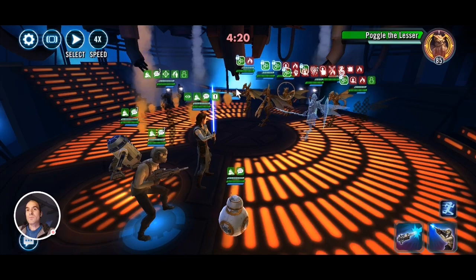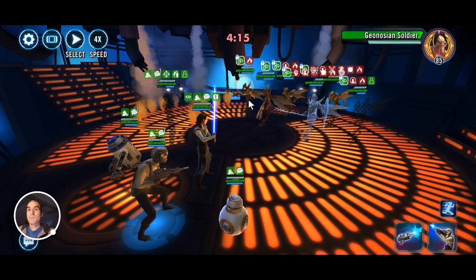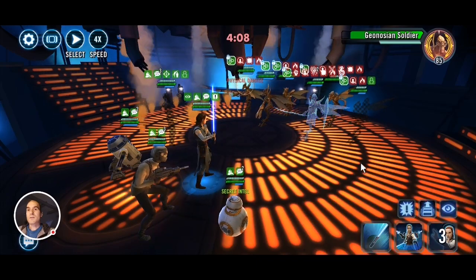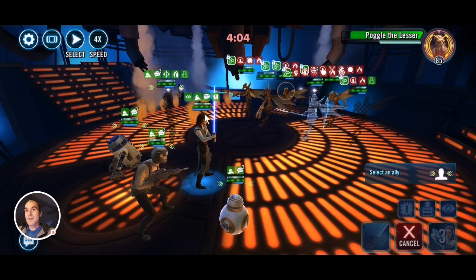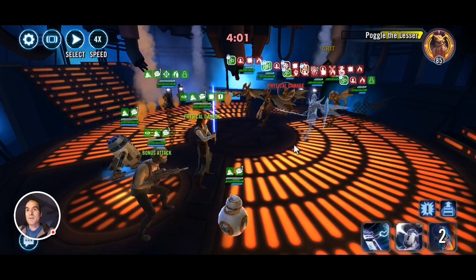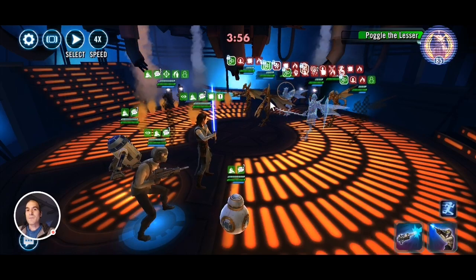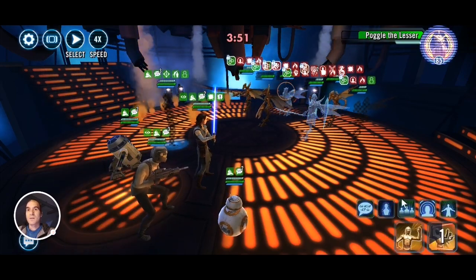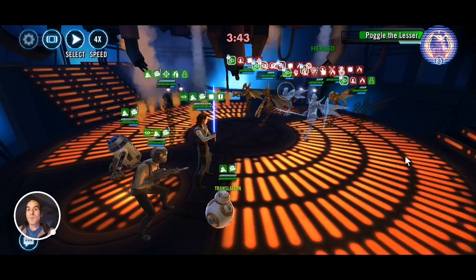What you want to do is make sure that everybody is exposed, because if they're exposed whenever you use a special ability they will lose turn meter. I'll try and expose everybody. When BB-8 wiggles, they all lose turn meter — everybody that is exposed. I'll try to get a stun on Poggle... I mis-clicked, should have clicked on R2. Let's expose Sunfac as well, then put expose on Poggle.